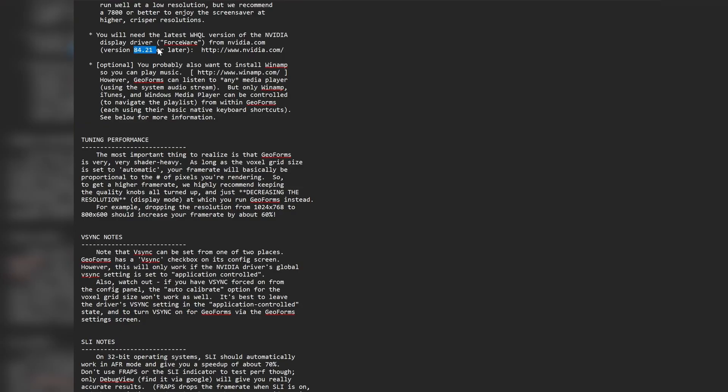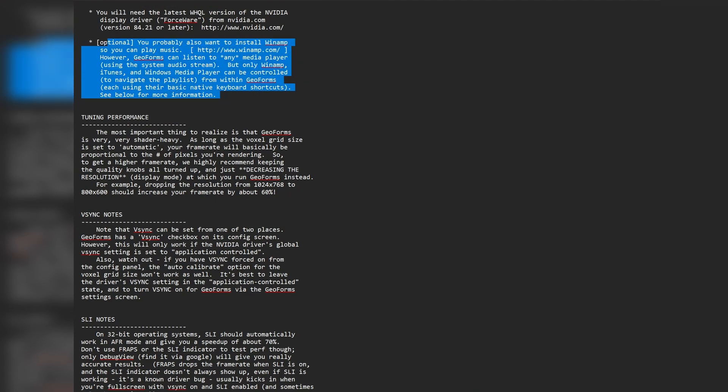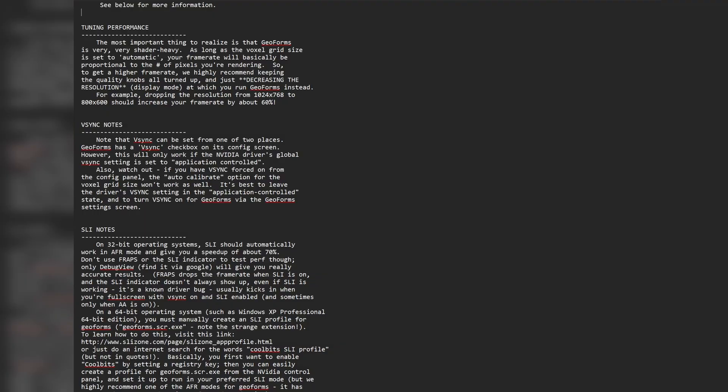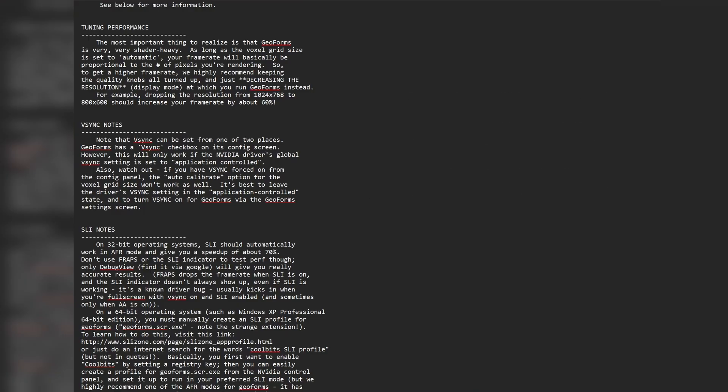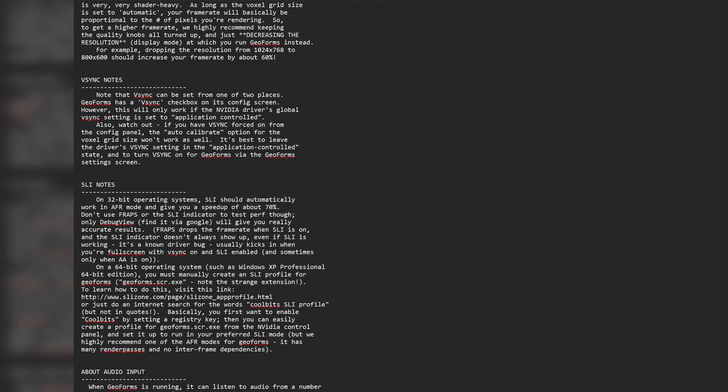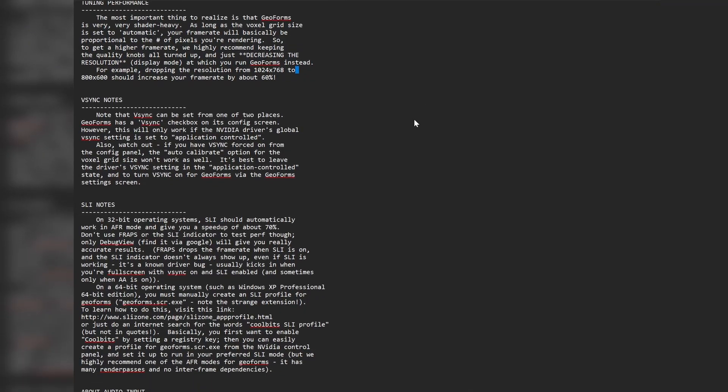Remember when the X drivers came out for NVIDIA? I think when it got to 100 they called it the X drivers. They recommend installing Winamp here so you can play music through it. GeoForms is very shader heavy. Back then there were individual vertex shaders and pixel shaders — hardware versions of each. I think there were only about 32 or 64 total shaders on the 7900 GT, split between vertex and pixel. Not uniform shaders, not CUDA cores, not Tensor cores. It was very much hardware split between vertex and pixel shaders with very little to work with.